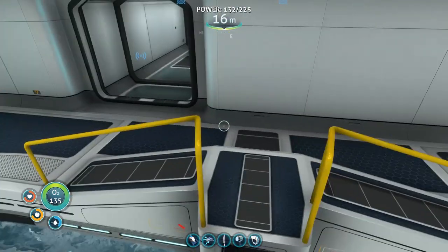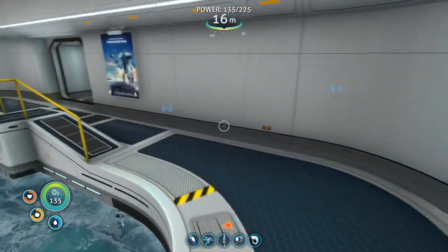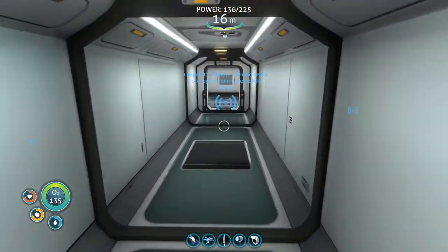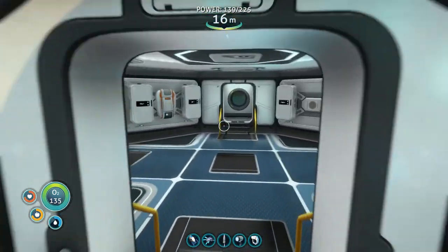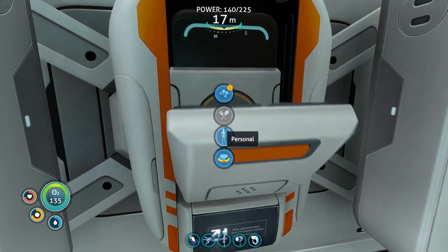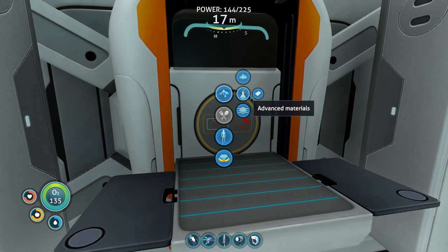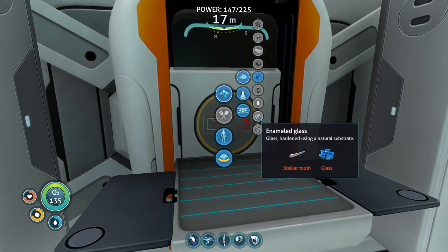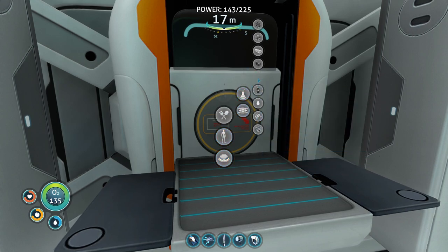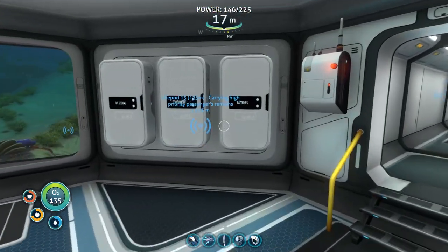Let's unload here in a minute. We'll go see what this stuff was used to make. Advanced materials - aerogel! The gel sack is used for it and the rubies - oh sweet! The enamel glass, that's a stalker tooth and glass. Let's make up some glass. Let's see if we have enough to make any of this stuff.